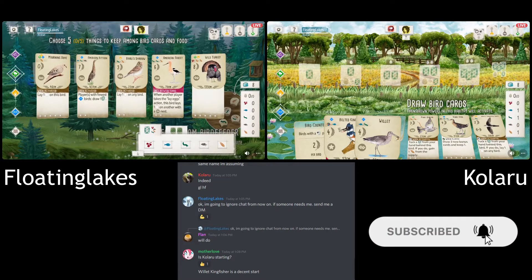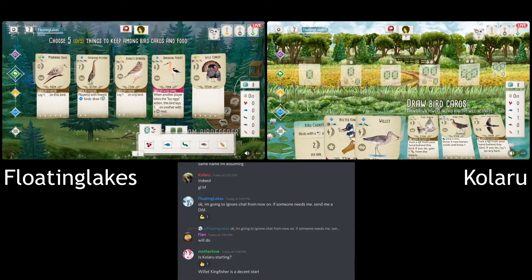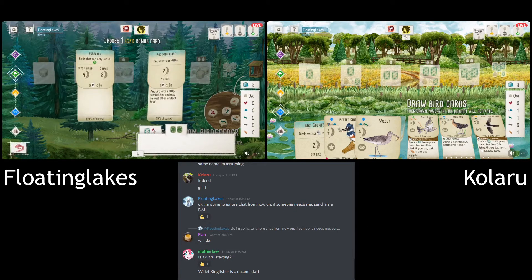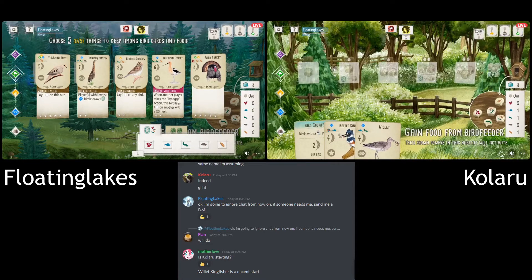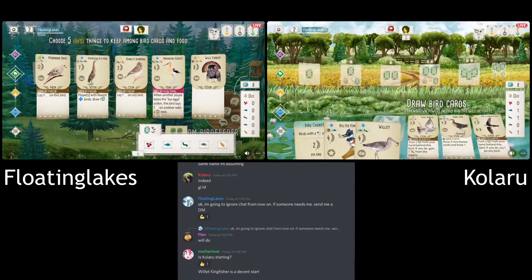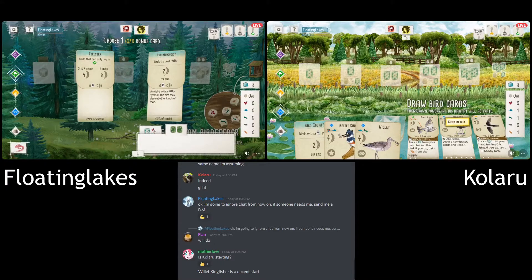Look at this. Dove, right? I think you keep Dove here. My first instinct is Dove and Bittern — Dove in the forest and then pick a food to play the Bittern. And Rodentologist, that's nine points. Pretty strong start. If you're going to go for the Bittern, Rodentologist absolutely makes sense.